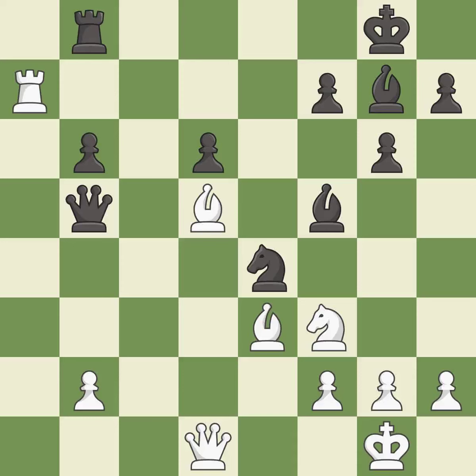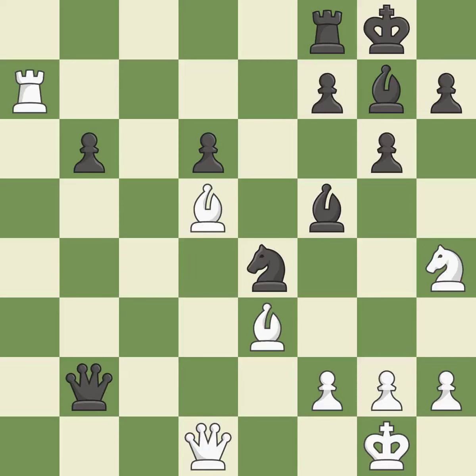This threatens to fork pieces — it is good. The pawn is now adequately defended. This is the only good move. This prevents the opponent from being able to fork pieces — it is a great move. The pawn is now passed because it can no longer be challenged by opposing pawns as it tries to promote. This is the only move that works — it is best.